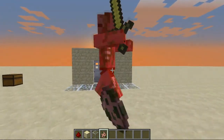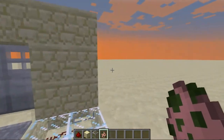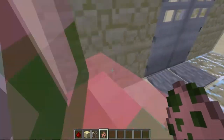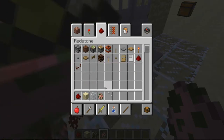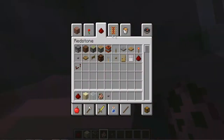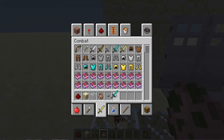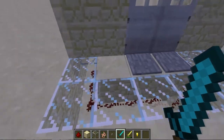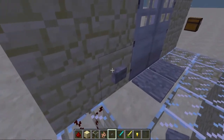You can also use buttons. You can put buttons right here. I will show you right now. Get a button out.